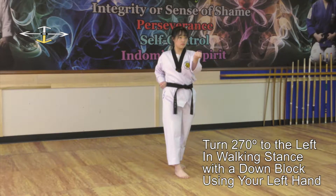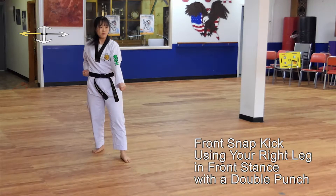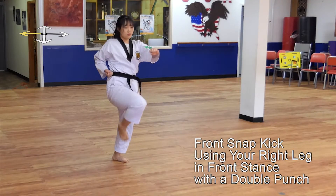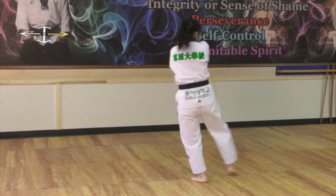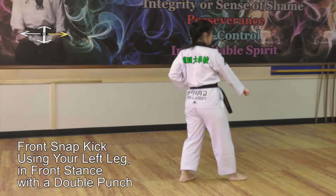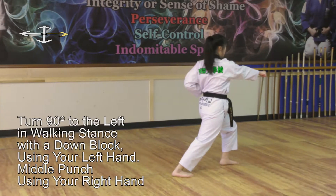Turn 270 degrees to the left in walking stance with a down block using your left hand. Turn 90 degrees to the left — perform a front snap kick using your right leg in front stance with a double punch. Turn 180 degrees to the right in walking stance with a down block using your right hand. Perform a front snap kick using your left leg in front stance with a double punch. Turn 90 degrees to the left in walking stance with a down block using your left hand, middle punch using your right hand.